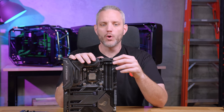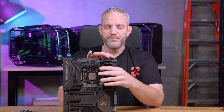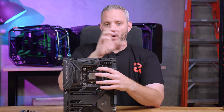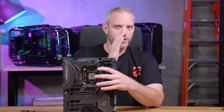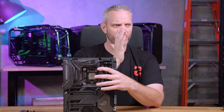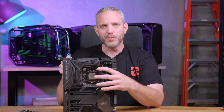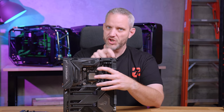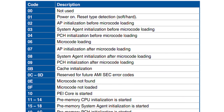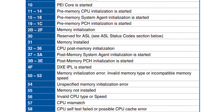One step beyond that is the Q-code reader — the little two-number display on the top, usually in red or orange or white depending on the brand. That will actually correspond with a specific number, because during the power-on self-test it's checking multiple things. If it fails or stops on something, it'll pause and show that number. If you're getting a boot loop, you can see what number it hits last and correlate that with the manual, which will tell you exactly what failed. That becomes extra helpful.